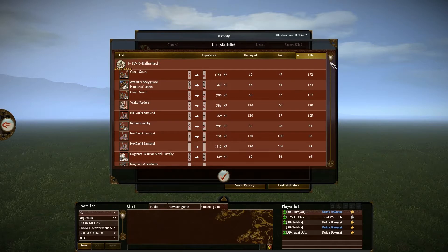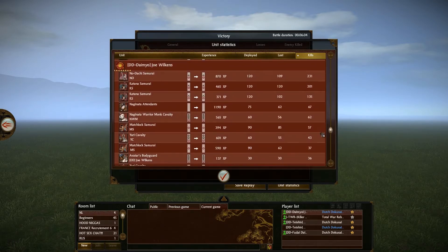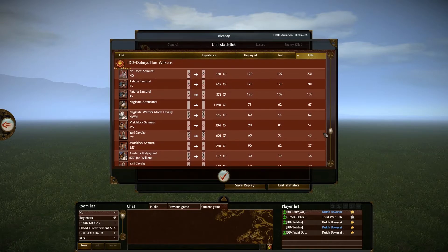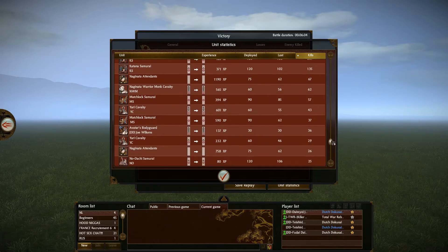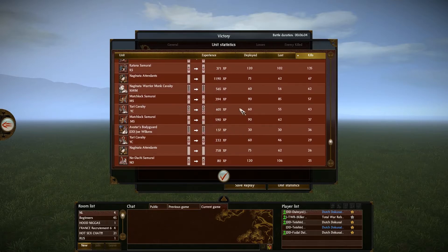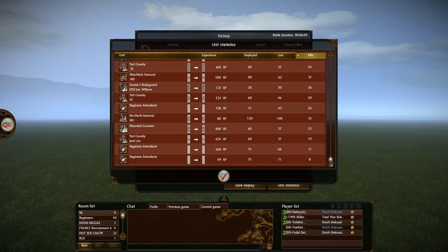Killerfish's Great Guard had the most kills — 172. His bodyguard and melee general had 133, and the Great Guard of Wakos also did well. For Joe, his No-Dachi and Katanas did most of the work — one No-Dachi had 231 kills. One Matchlock Samurai only had 37 kills, which is really a waste for extended-range matchlocks. The Mounted Gunners with only 22 kills — that was just an awful mistake.